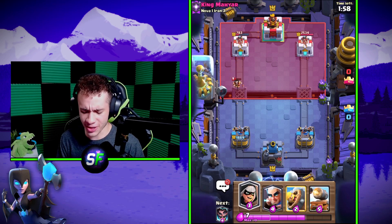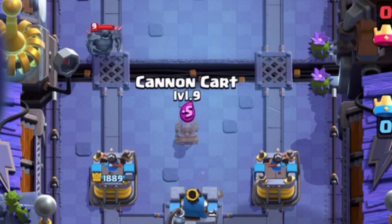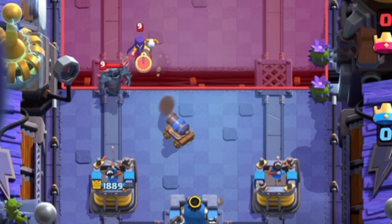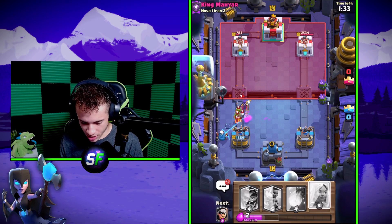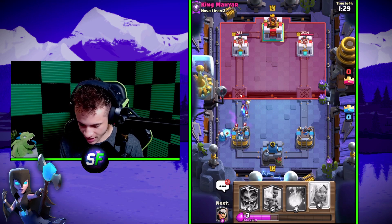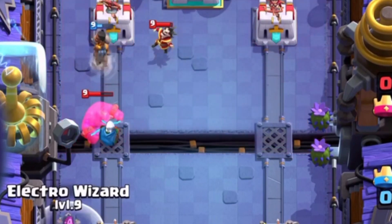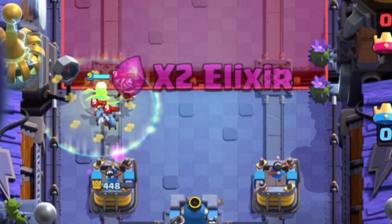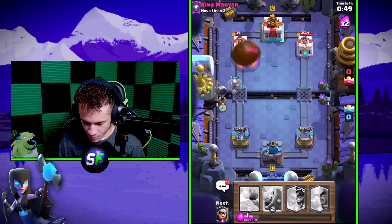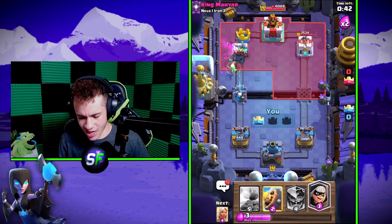Let's rush with a Bandit — get on the tower. PEKKA shows up, that's tough. But we have a Cannon Cart, which does really well against the PEKKA. Barb for the Witch — get rid of her. Magic Archer cleans up the rest. We'll take a little bit of damage but we still have the edge. Wait — PEKKA and Elixir Golem on defense? He played an Elixir Golem on defense — he's clearly not human. He's getting a lot of damage done, but we got a Battle Healer and that's all that matters.